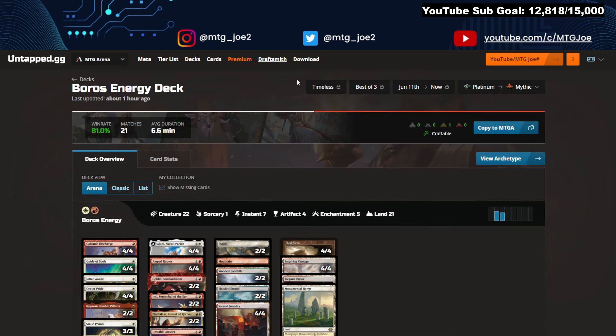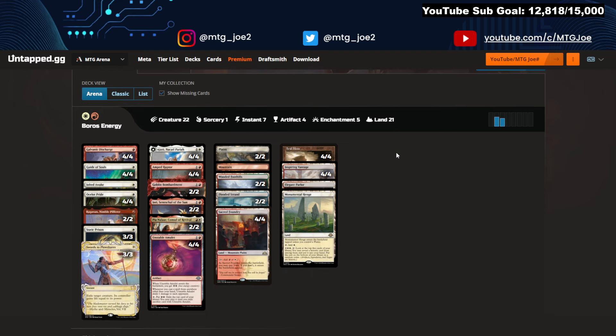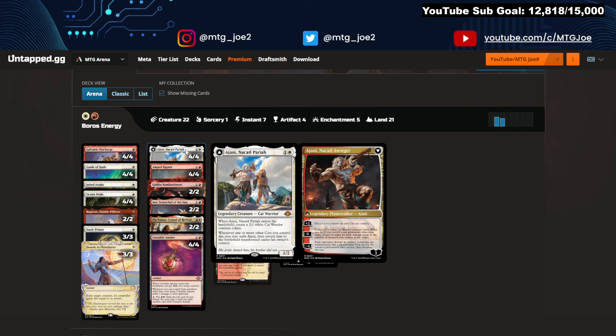Boros Energy actually has the highest win rate. There are a few different variations of the deck — I'm going to show you two back-to-back, one with Lurus and one without. This version is at 81% win rate, however only 21 games. The core of this deck: you've got Johnny Nakatahl Pariah, probably my favorite card from the set — two bodies, fairly easy to flip with the cat synergies, and then if you're casting another red card, it just starts fireballing your opponent.